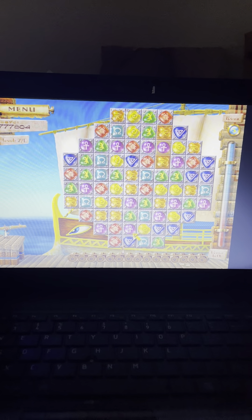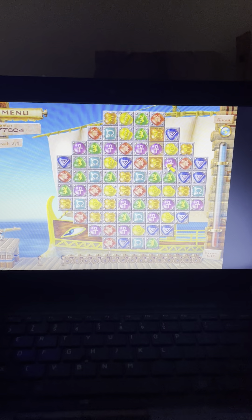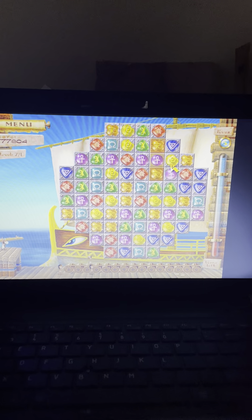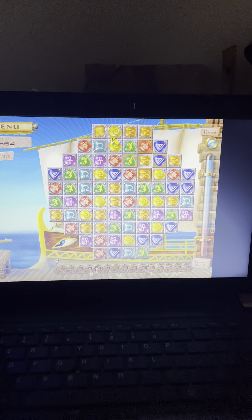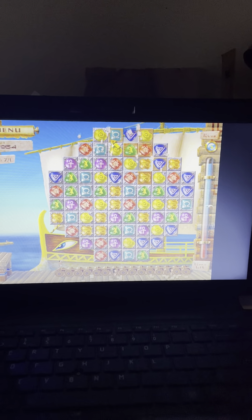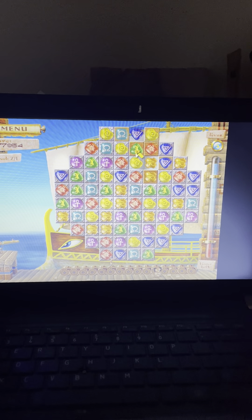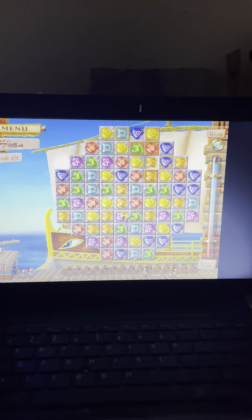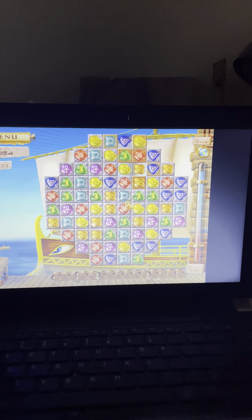As you can see, there are metal squares behind the gems. When you make a match, the metal goes away and there's wood under the metal. And then when you get rid of the wood, there are blank spaces. You want to get rid of all of the metal and all of the wood, and once you do that, you win and advance to the next level.